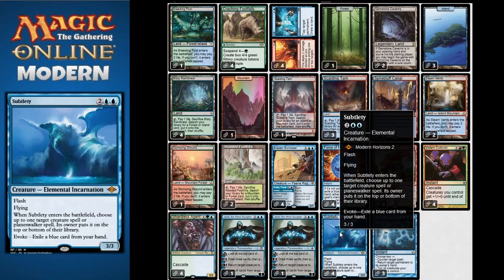We also have Subtlety, a new mythic rare in Modern Horizons 2. It's four to cast, flash, flying, 3/3. We may exile a blue card from our hand to evoke it, and it puts one target creature spell or planeswalker spell on the top or bottom of their library. Basically it delays creature or planeswalker responses.